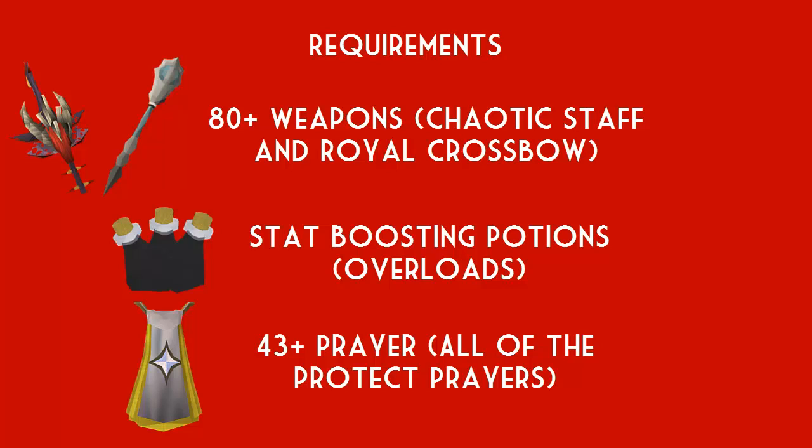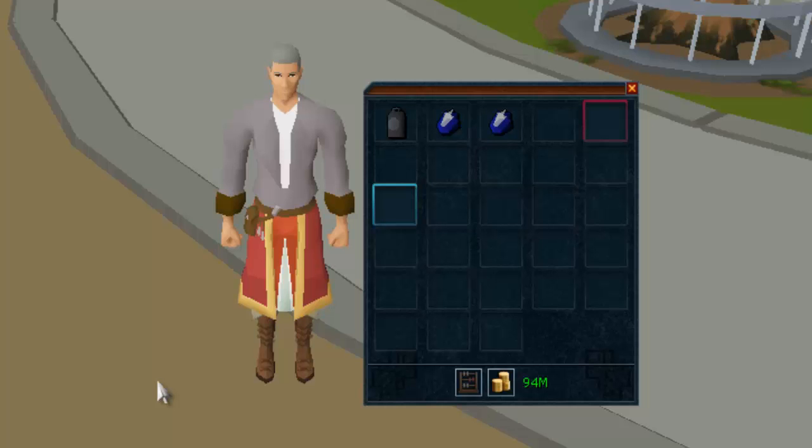Stat-boosting potions — overloads, extremes, and supers — work really well. You can choose not to use them and just wait until you get overloads. Overloads boost all of the stats you'll use throughout the kill, making it more efficient. For prayer, 43 plus is the requirement, but all you really need is protect prayers. You can use Turmoil and Piety if you wish, but it's more effort switching those for each combat style, so I generally just pray one protect — either Mage, Range, or sometimes Melee. I'll show you this technique later in the video.